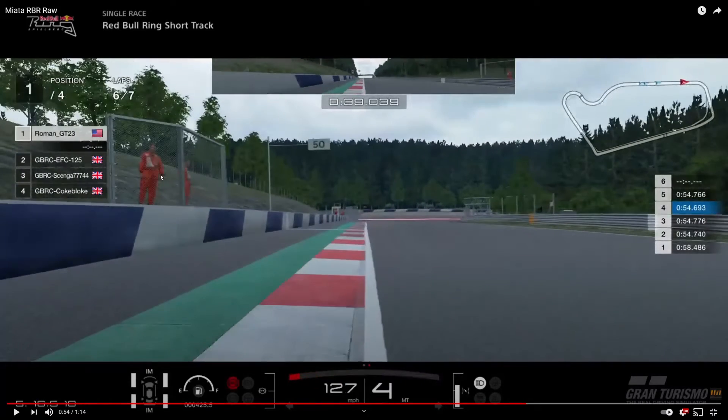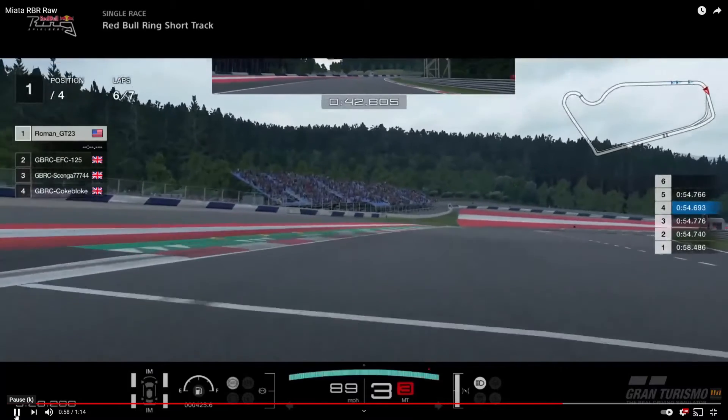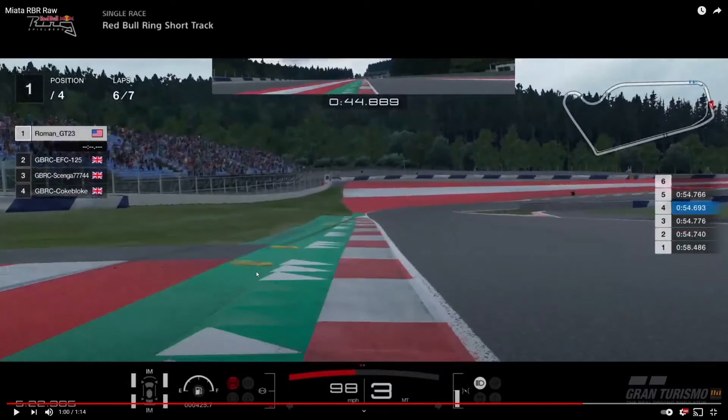Right before this flag marshal cage, start braking. I go into third and aim for the grass over here. The car will most likely — nine times out of ten — wash out wide, so try to aim for this grassy patch. Back up to fourth again. If you get all four wheels on this green or over, you're getting a penalty.